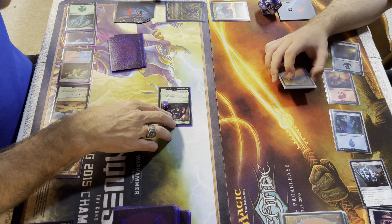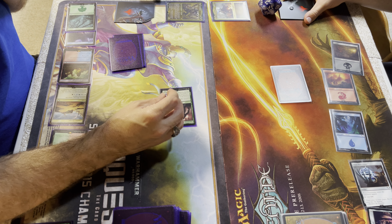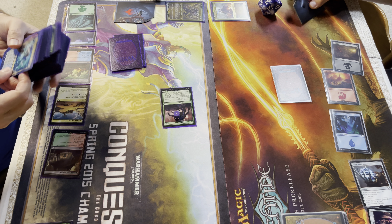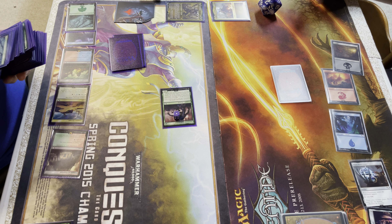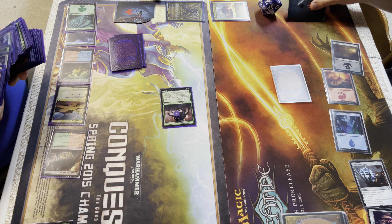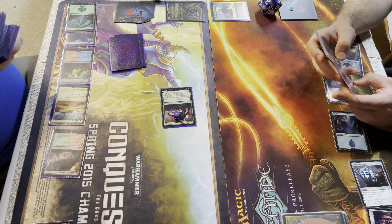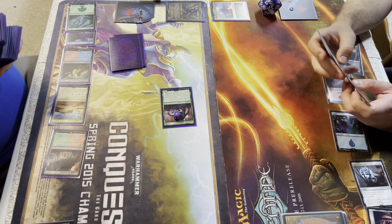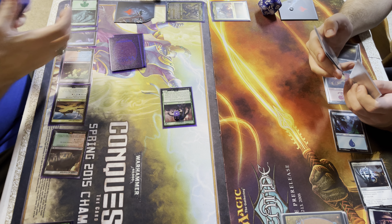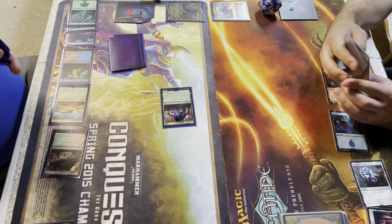I'm going to attack with this Pure Strain Genestealer. Whenever it attacks I must remove a +1/+1 counter, so it's going to hit you for two — but I get to search for a basic land. I've got a Mountain in my hand already, so I'll just get another Forest. I guess that ends my turn, Applesaurus — whatever your name is.